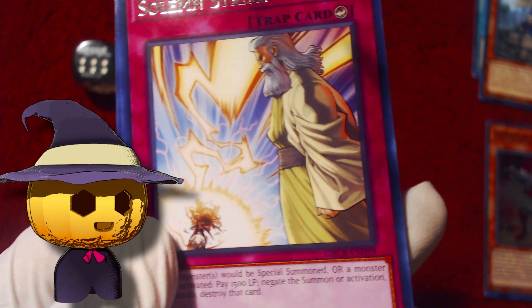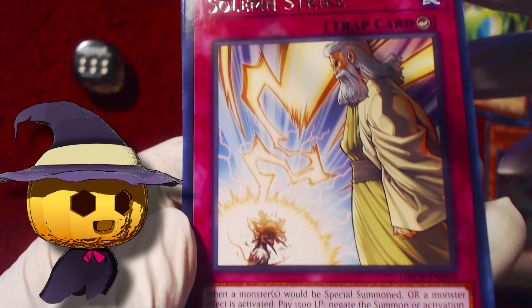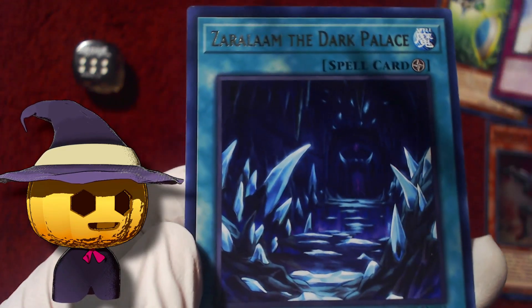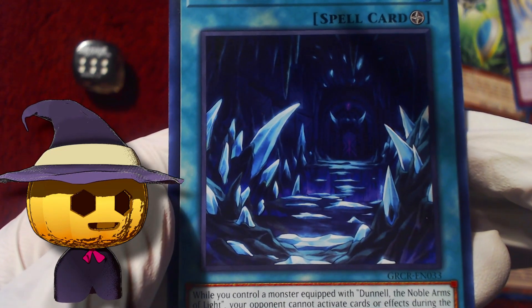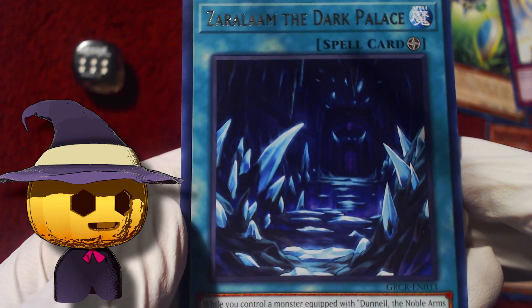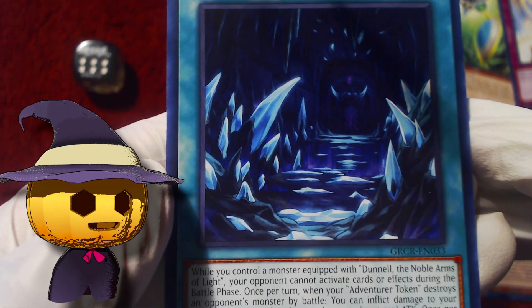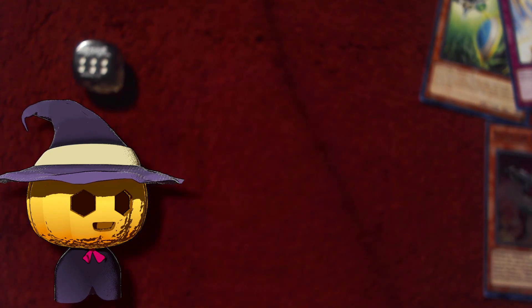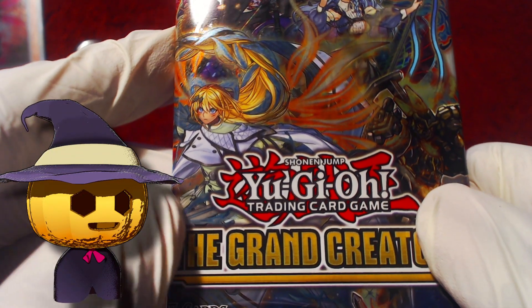Solemn Strike — classic card. Then Zaralaam the Dark Palace, which is an adventure card. So at least we got one adventure card. Insectors are cool but that's not what I'm here for. Alright, next pack — pack number two, already opened it. That first pack was like a four out of ten.